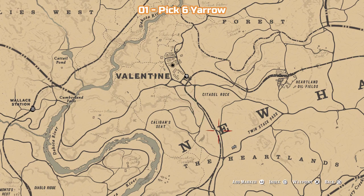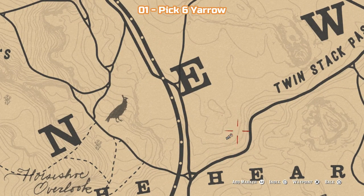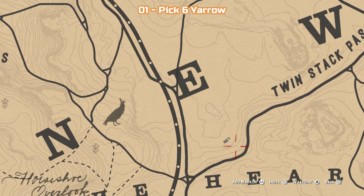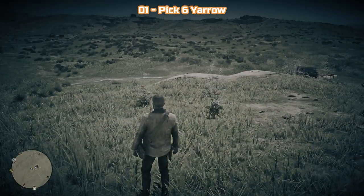The first challenge is to pick 6 Yarrow. This is really simple — Yarrow is common around Valentine. If you start heading south past Citadel Rock and down to Twin Stack Pass, you should see quite a few of them. Alternatively, you can go to the exact locations I'm showing in this video to find your 6.